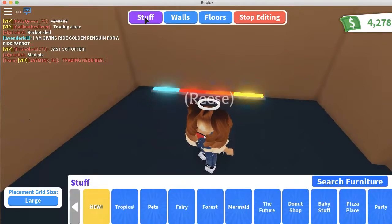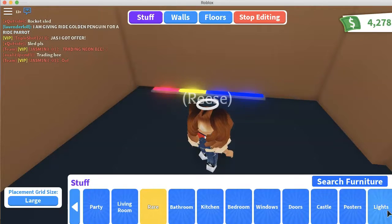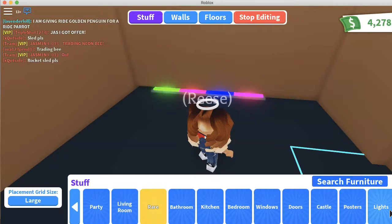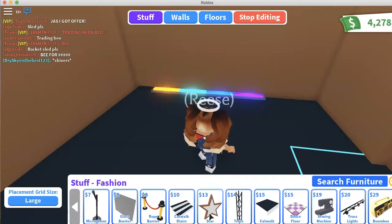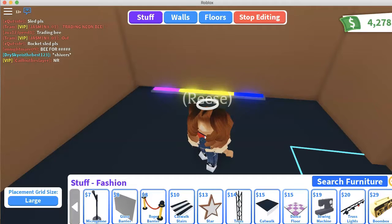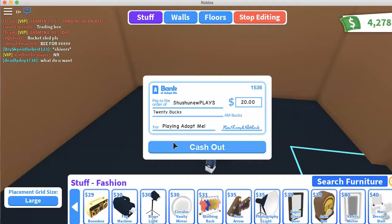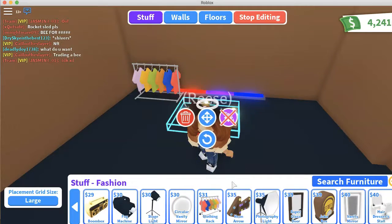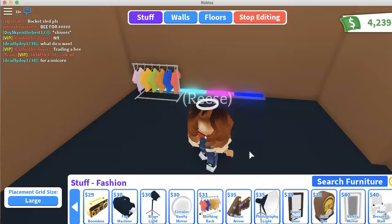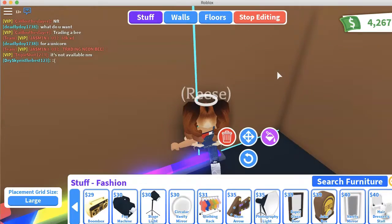Now I think backstage should be like where you're getting ready and stuff, so we should go look at fashion. Find clothing — yeah, clothing. And maybe there should be a spot where like you take pictures with the people that are performing.